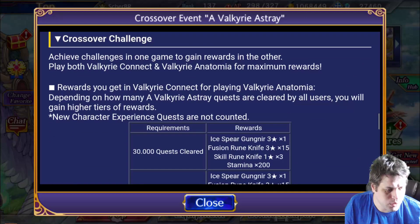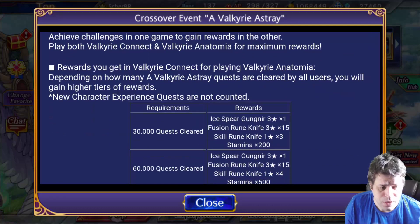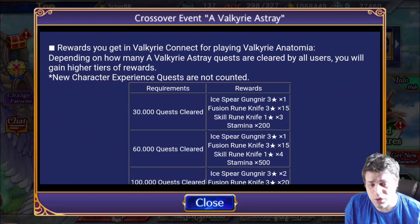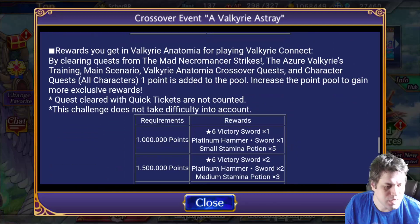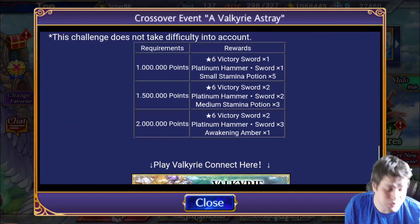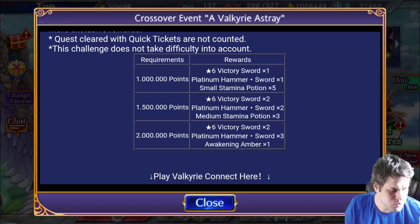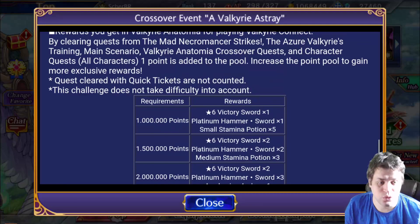Now let's see what more we have. We have a crossover challenge — if people play Valkyrie Anatomy, Valkyrie Connect players will get some goodies, so that is not for us. And if we play Valkyrie Connect, we'll get these rewards here. Six Star Victories World is probably a new weapon. Getting five copies means we'll be getting the action skill maxed as well. Then some stamina potions, one awakening item, and some platinum hammers to max the weapon as soon as possible.